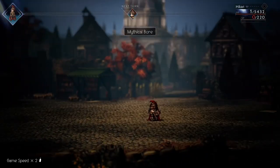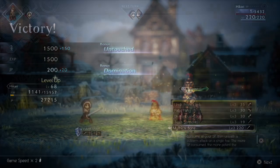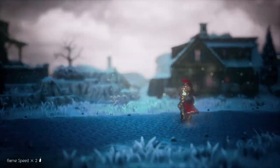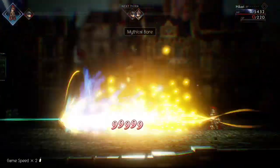Hey, it's JD here. Today I have a quick guide on how to do a Hikari Spear Master build using Mythical Boar. This build can do max damage without the need to break any shields and can take down pretty much any NPC fight in the game.